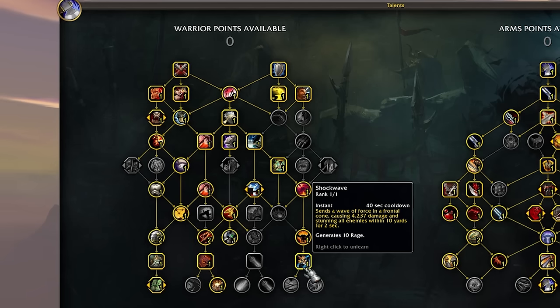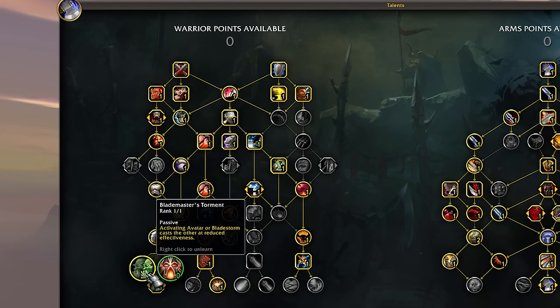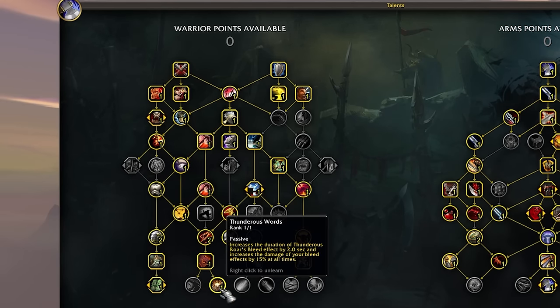It sucks because neither of these talents are really useful since you don't really Whirlwind or Slam at all, but we do like Endurance Training for more stamina and CC reduction, and Shockwave is very nice — it does stun enemies for three seconds in PvP, though that gets reduced by PvP reduction so it ends up being two seconds anyway. The main things to notice are that we're taking Blademaster's Torment and Thunderous Roar with Thunderous Words to make all of our bleeds do more damage, because Arms Warrior is very bleed-heavy right now.